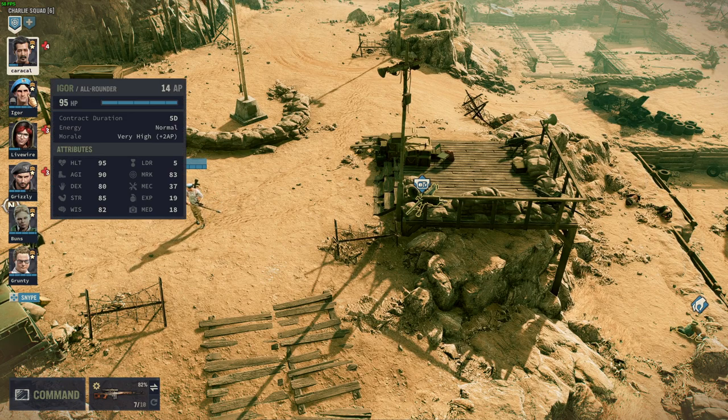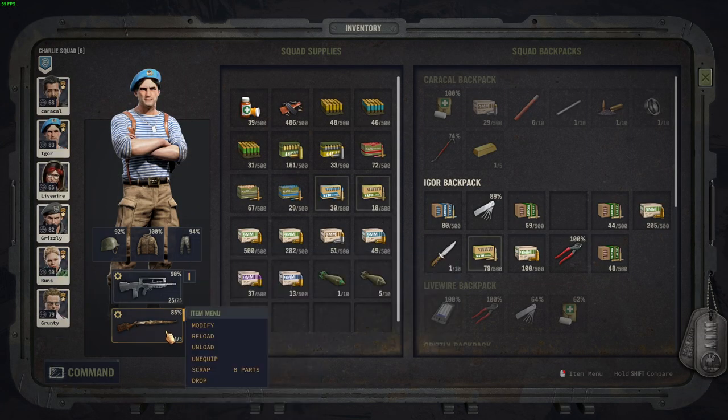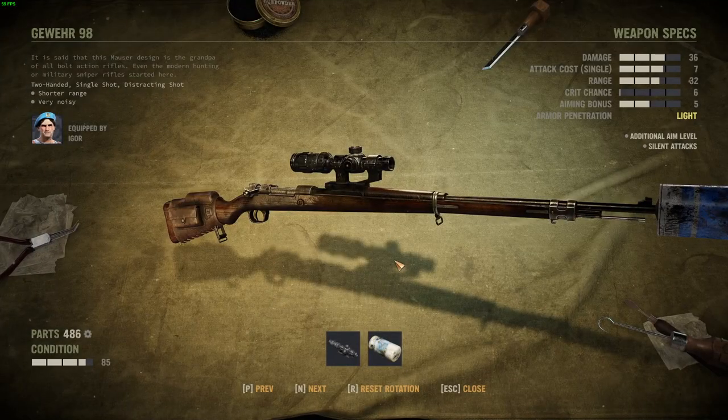This character over here is carrying a Gewehr 98. I found this gun in this configuration very early in the game on the island where the Ernie town is. This has been my primary weapon with which I initiated combat and made most of my kills outside of the machine guns.